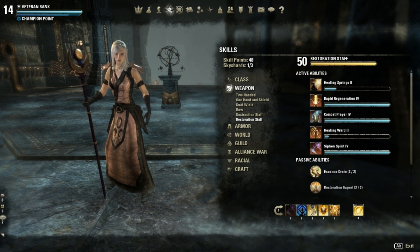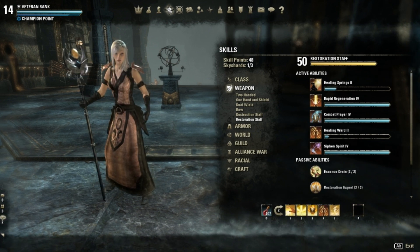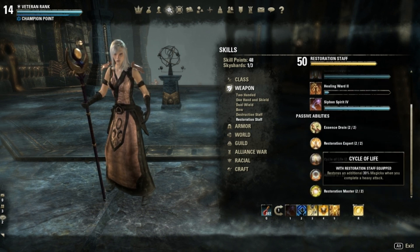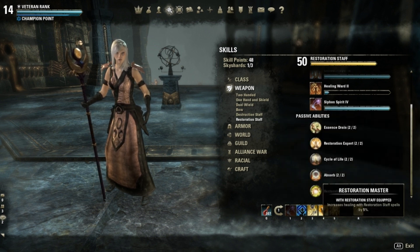For this build I use the restoration staff as both my main weapon and my second weapon. One passive I like is Cycle of Life, which restores an additional 30% of magicka when you complete a heavy attack. So when I run out of magicka completely, I use this skill and it gives me 2439 magicka.